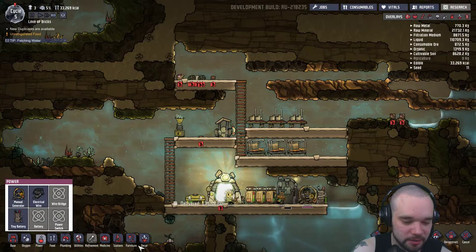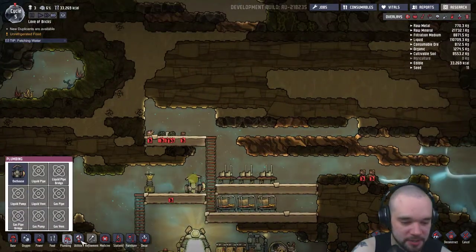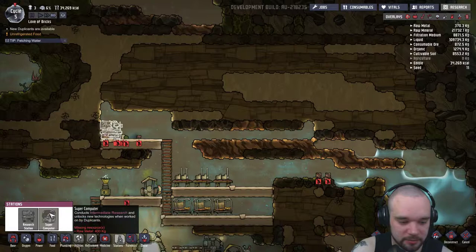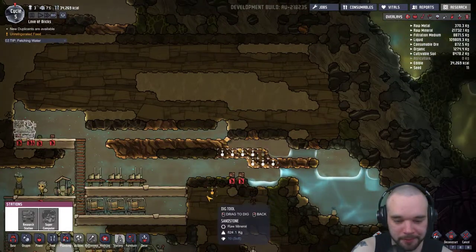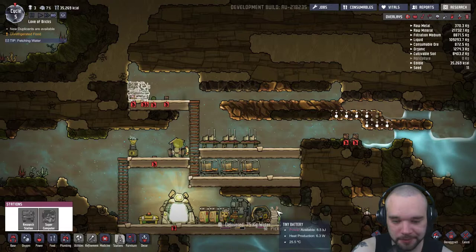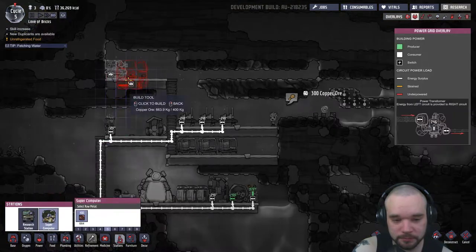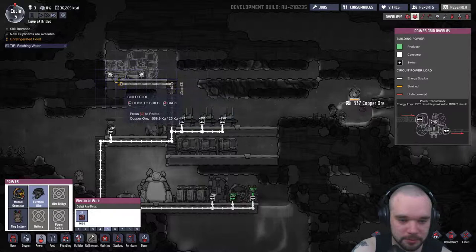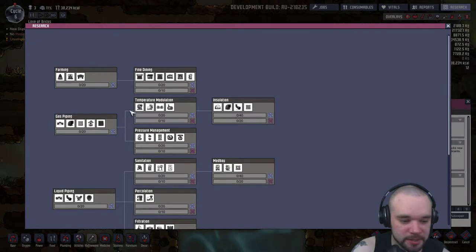One thing we are going to need - I don't think we can do it yet until we've researched it. So let's get our research station up and running. We'll have the station there and a supercomputer next to it. We need raw metal, so guys get mining - all of that will do nicely. We'll prioritize that to the highest level. Come on guys, get digging. Now we have our research stations, let's get researching.